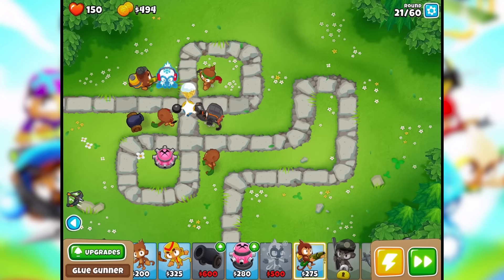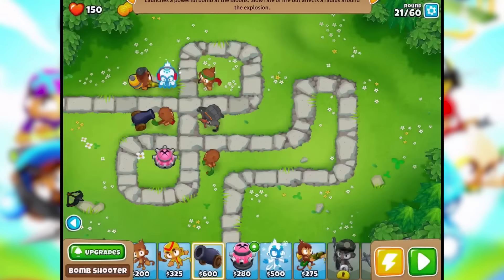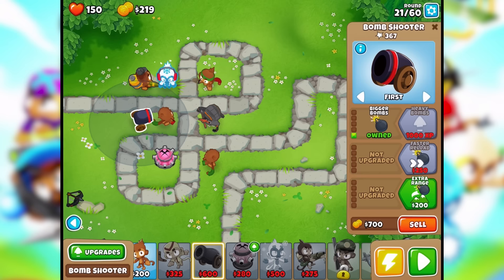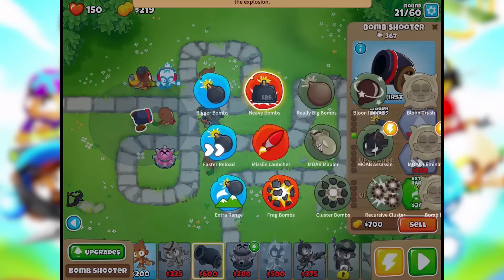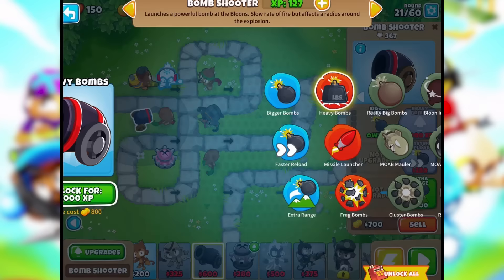Upgrades — bigger bombs, faster reload, extra range. Bigger bombs, I'll take it. What kind of path is that — what am I locking myself into? Missile launcher, frag bombs, and MOAB maulers — mother of all balloons, probably. MOAB assassin — maybe I want to go down the middle path, so maybe I'll just wait.